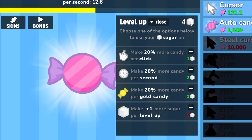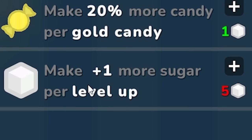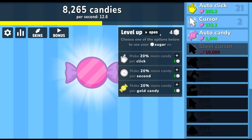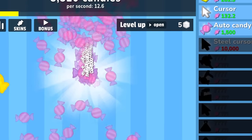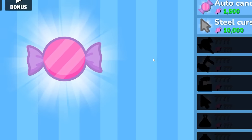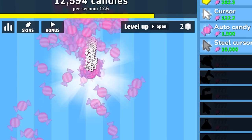Every time I level up I get more golden candy. I think I'm level five so I have four sugars to spend. I'm actually gonna get one more level and then get the plus-one sugar, so now I'll get two sugars every time I level up. We level up extremely fast with my auto clicker. I now have five, so let's get this — yay! Now when I level up I have two sugar to spend.